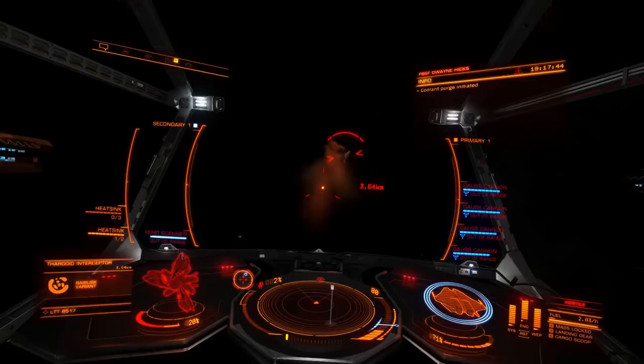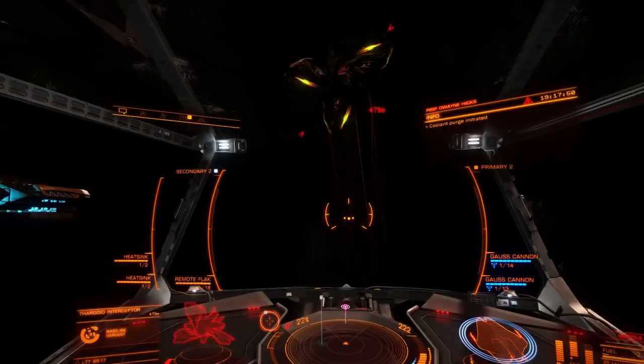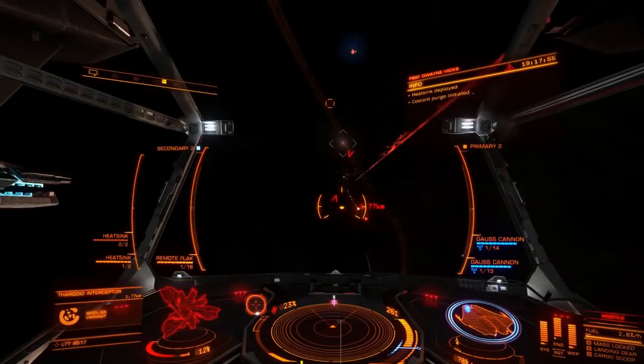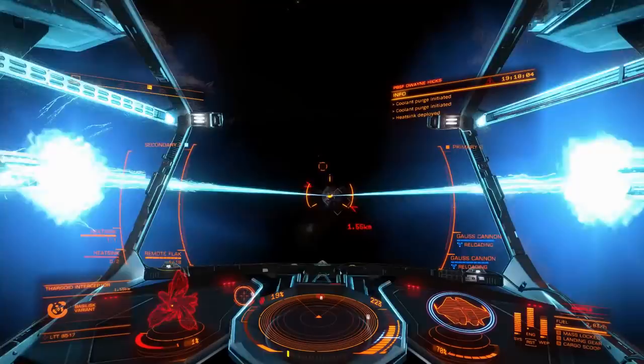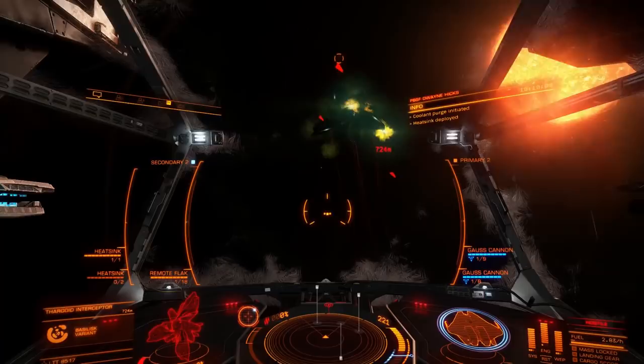Once the final heart is down, you've got a three second gap before the panic shield comes back up. It's possible to close the deal at this point, but I tend to wait — any damage you do before the shield activates won't regenerate. Once you deal with the final swarm and have waited out the shield, the killing blows should be easy. With payouts of 2 million for a Cyclops and 6 million for a Basilisk, bug hunting can even be lucrative once you've got the hang of it.